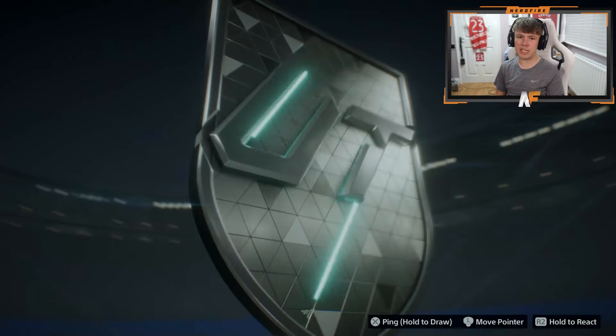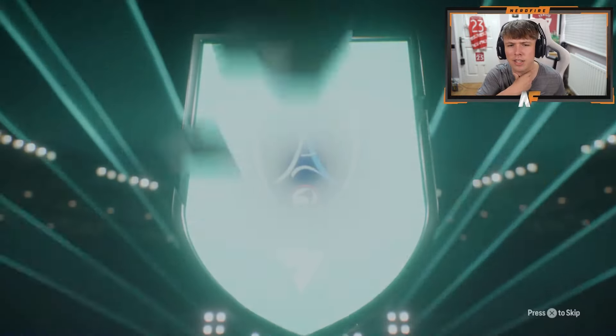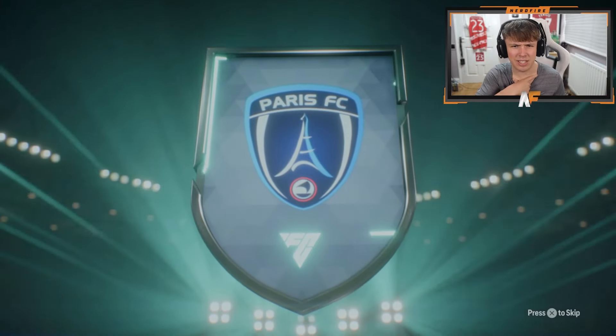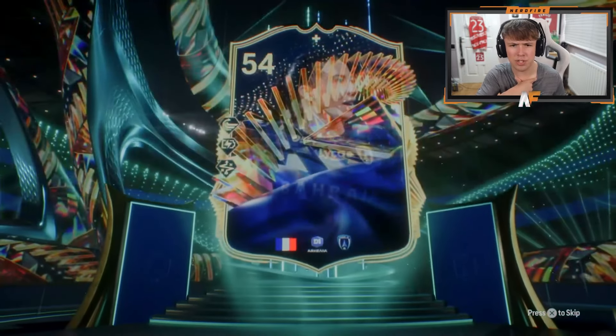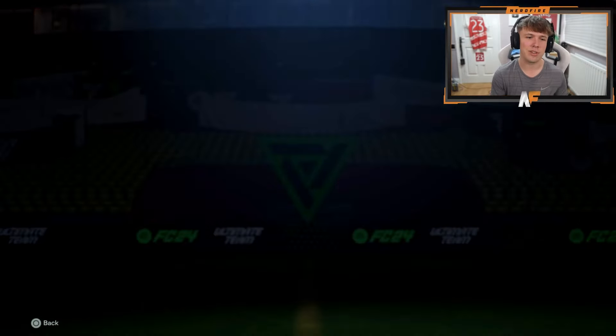Theo has just his objective pack here. I think all the other packs are gonna glitch. It's a French right mid - I don't even know who this is. Mateo, 93 pace, 91 shooting - it doesn't look that great, I'm not gonna lie.